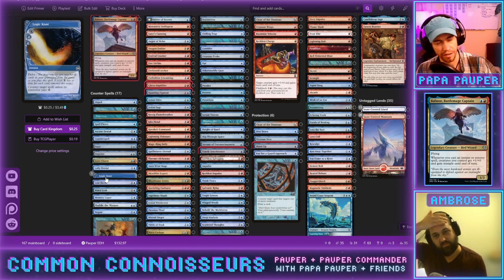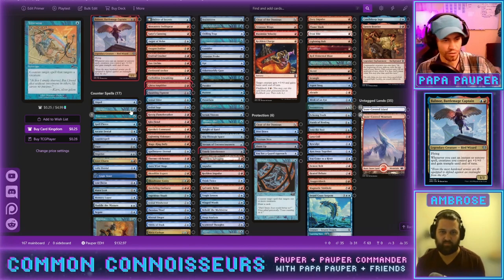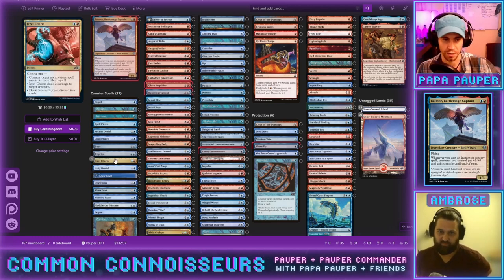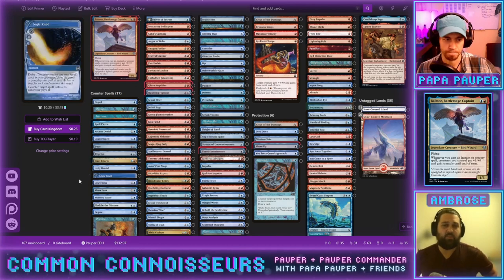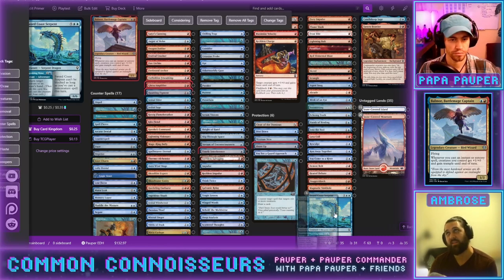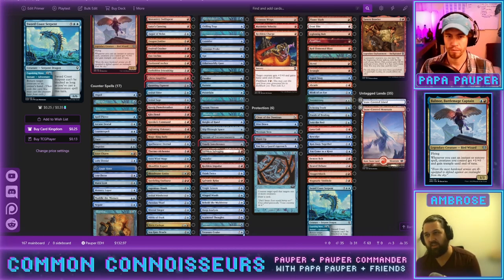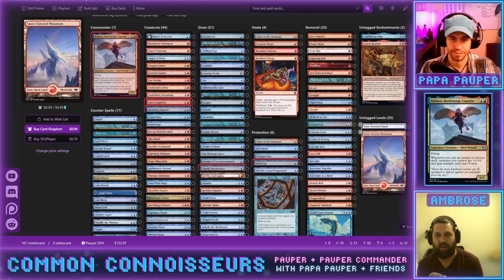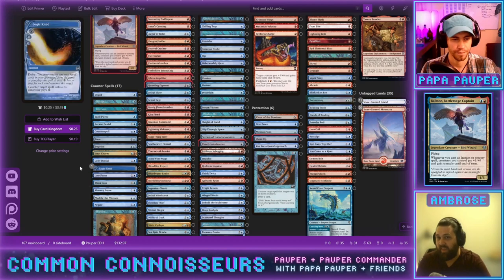We have 17 counterspells and most would probably be fine, but this deck is highly reactive and they cost two mana. We probably need to winnow that down. Yes, instants are inherently good, but we also want to be casting spells on our own turn. For a blue-red deck, this one maybe isn't as beholden to instant speed as others. Seventeen is way too many — we probably want around eight to ten.